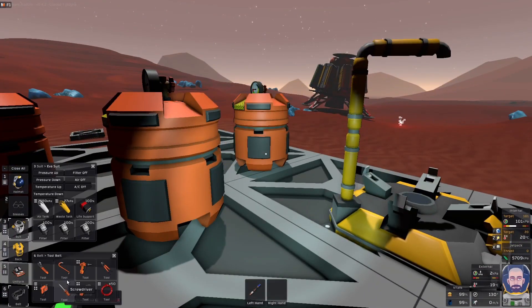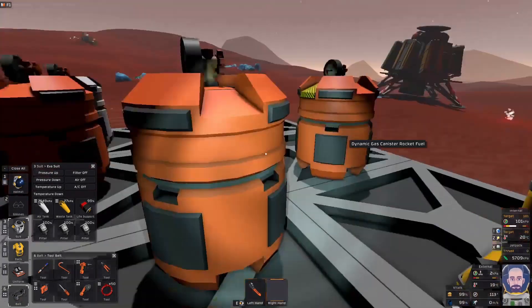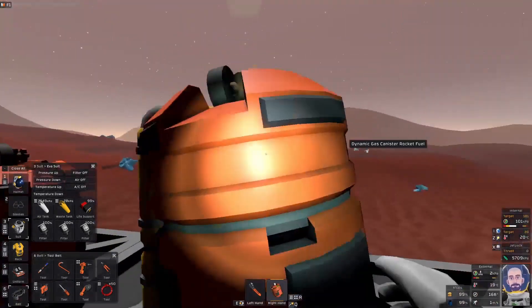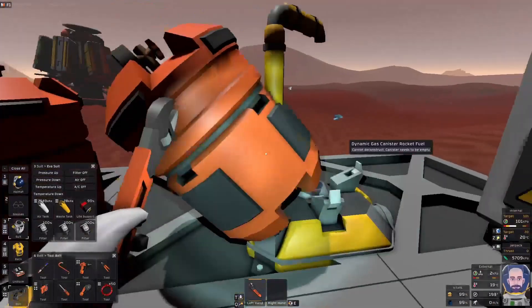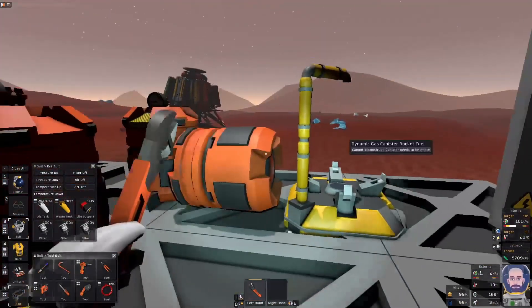You will still need your tools, so don't throw your tool bag away just because you've got the magic wand. The magic wand does fit in the tool belt, which is a good thing. You could just pop one of these down and go play with it as you choose to.